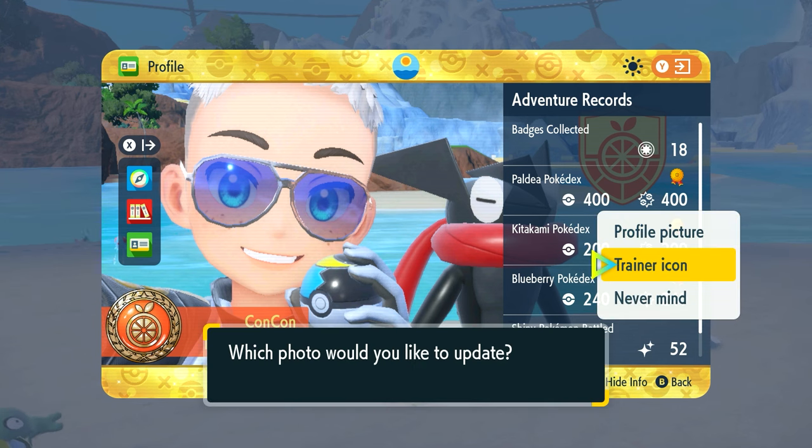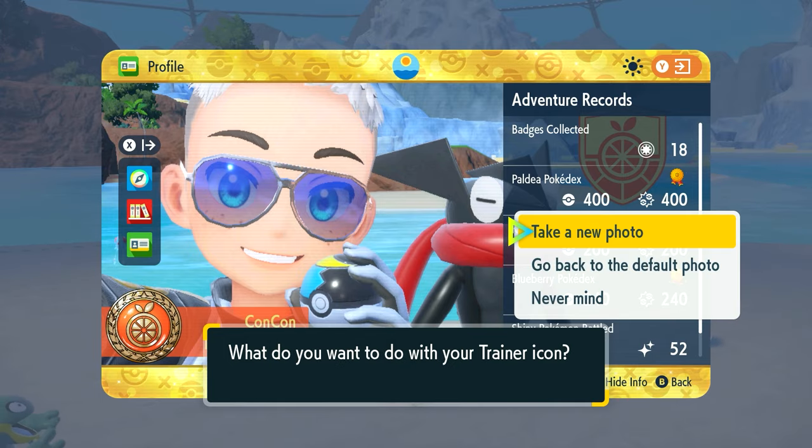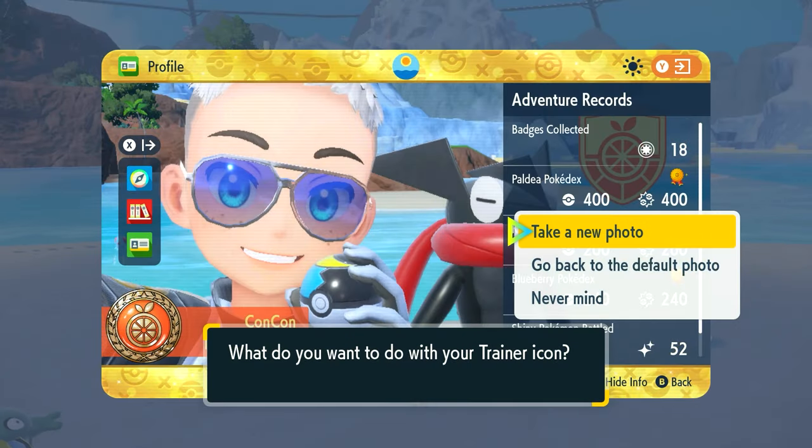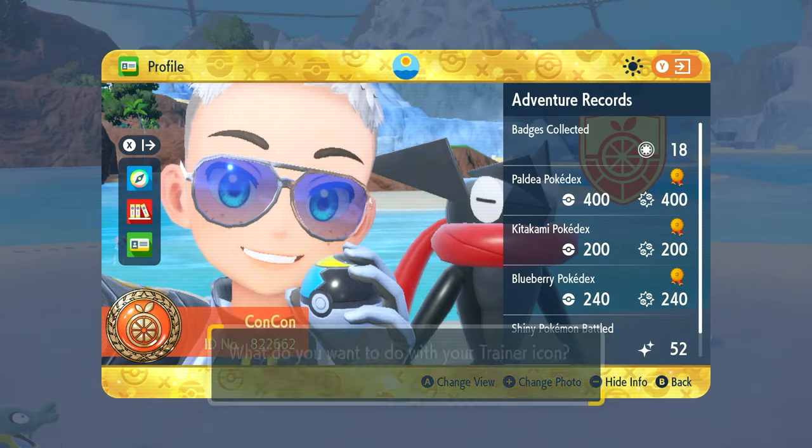The trainer icon is the thing other players see when they interact with you or see you in multiplayer, so this is something you want to upgrade. So many people walk around with the default and it looks not that interesting. Use your favorite shiny Pokemon, your favorite Pokemon — just something different. Go ahead and change it. When you select 'take a new photo' you'll get the framing interface.